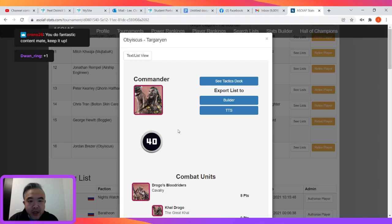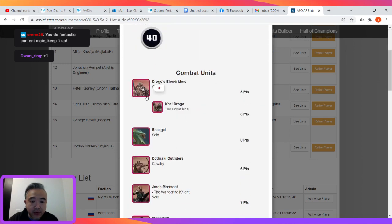Here we have Obiscus's two Targaryen lists. We've got Khal Drogo with the ever-popular Blood Riders, and Rhaegal as the dragon. I think Rhaegal and Drogon are definitely the top two picks since the token on Viserion isn't incredibly relevant. It's a real debate — do you take Drogon for extra damage or Rhaegal for the weakened token, which is kind of like backwards healing? I prefer Rhaegal overall as a safer bet. The weakened token usually makes a difference while the panic token doesn't always.